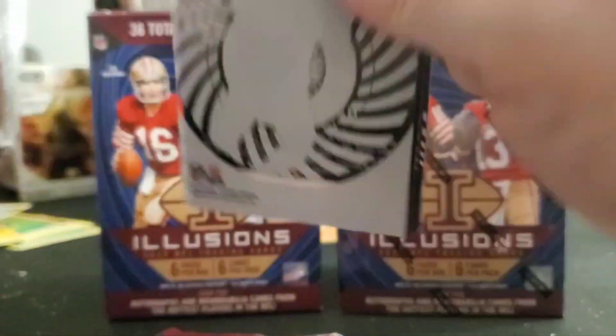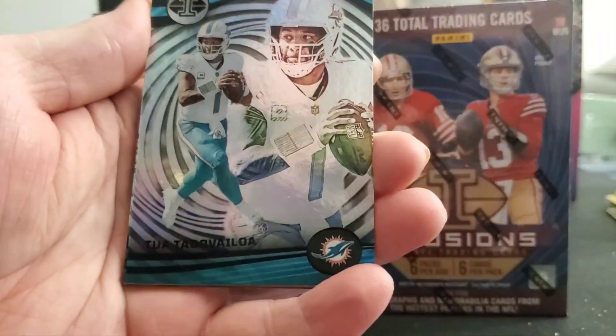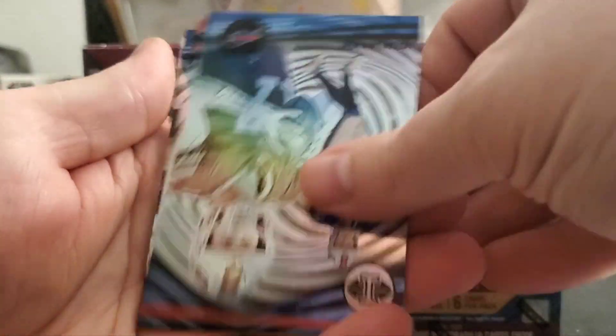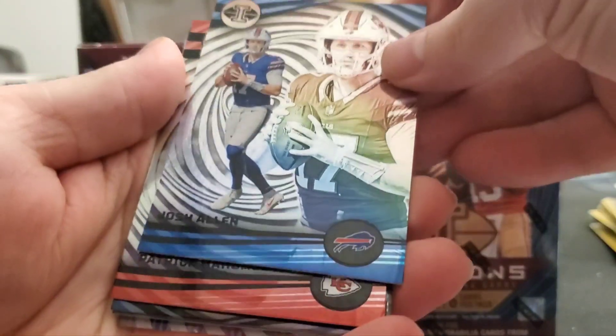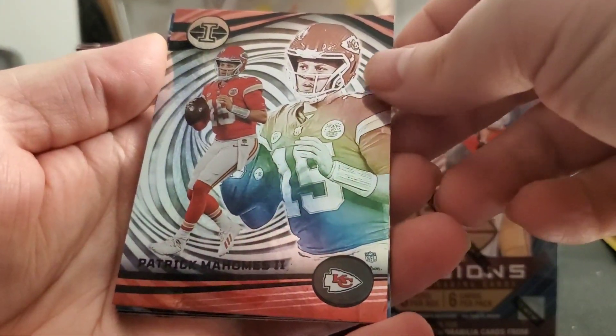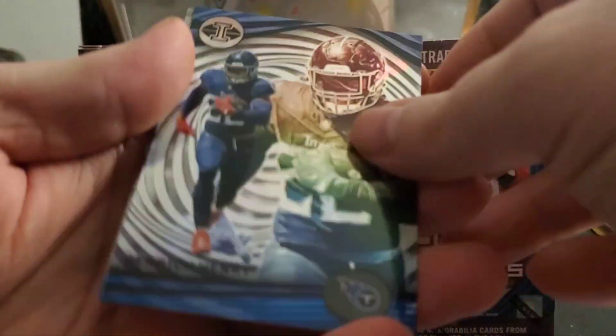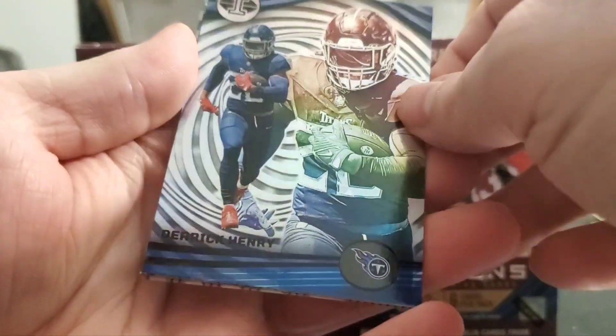Starting Box A — I can see some acetate right off the rip. We got Tua, Josh Allen — these cards just look good. Oh man, talk about Patrick Mahomes — three quarterbacks right off the rip.